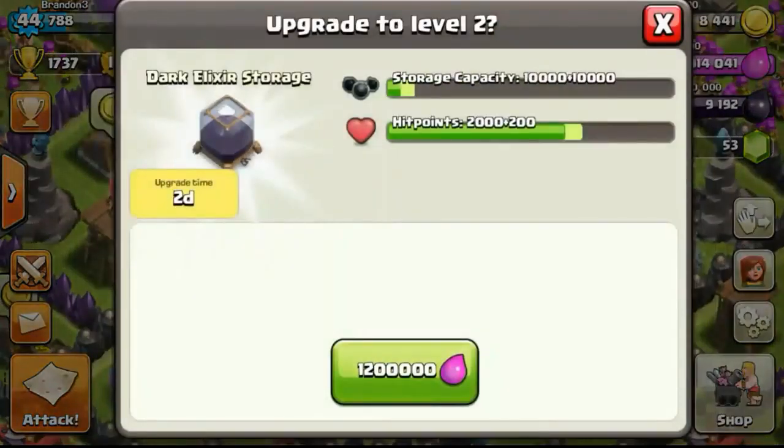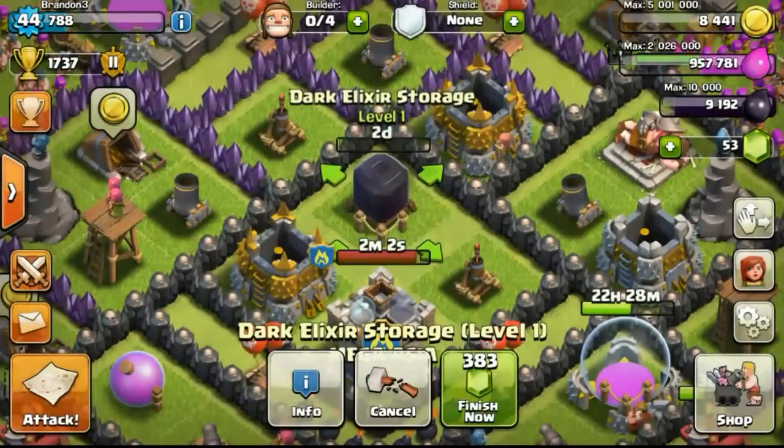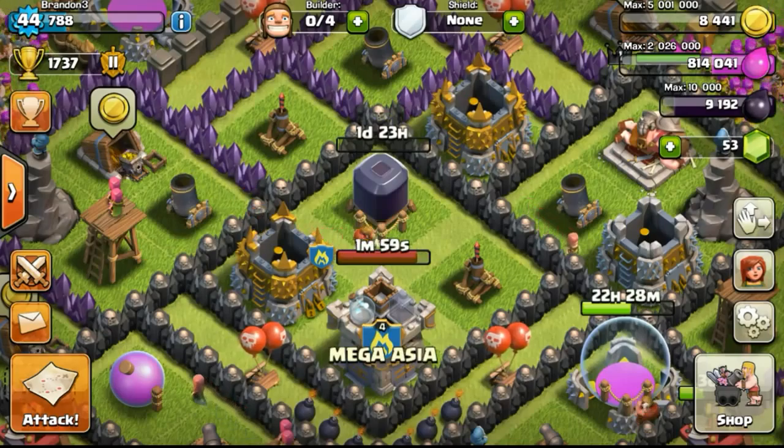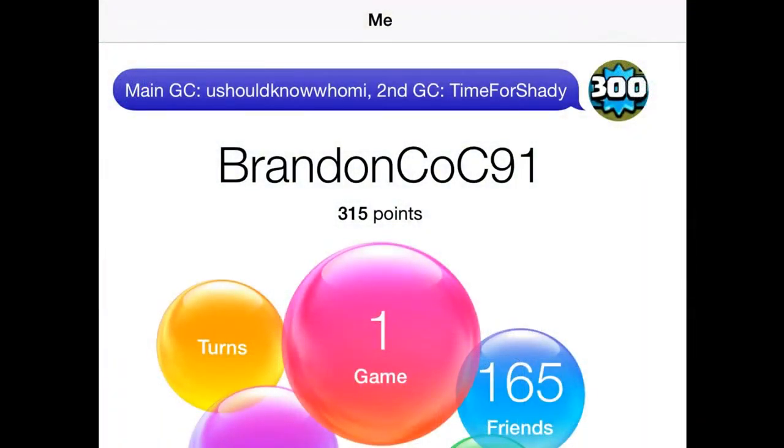With 8,441 gold left, I'm safe enough to do a few searches before another raid. Going ahead to upgrade my dark elixir storage to level 2, which will take 2 days, to increase my capacity and do a bit of dark elixir farming. I've now gotten 120 of my walls to level 8 — just above half of the 225 walls I have.